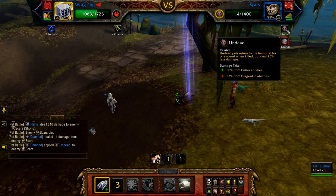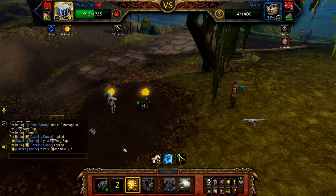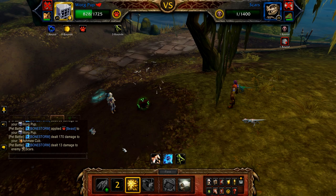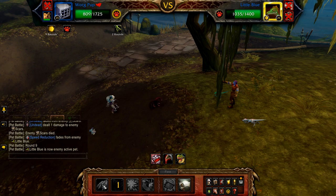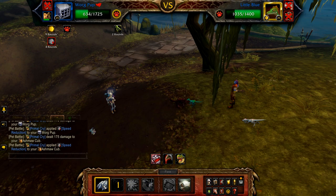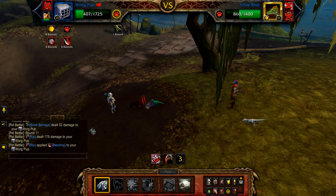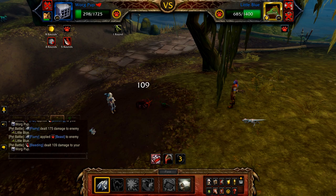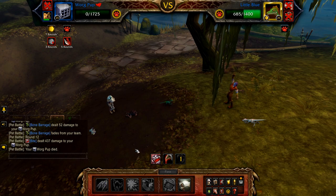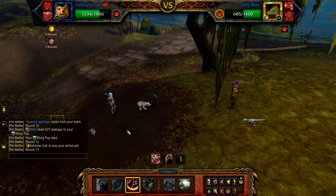Once Scars enters its undead round, cast Dazzling Dance. Once the undead round is finished, Little Blue enters — use Flurry until defeated. Once your Worg Pup is defeated, your Ashmaw Cub or similar pet enters. Just cast Rampage; the first or second round should finish off Little Blue.